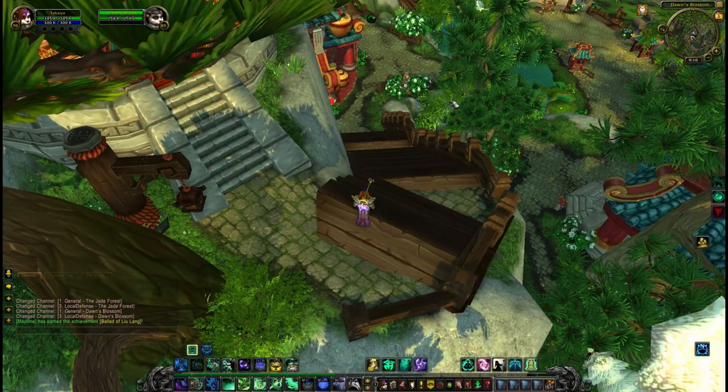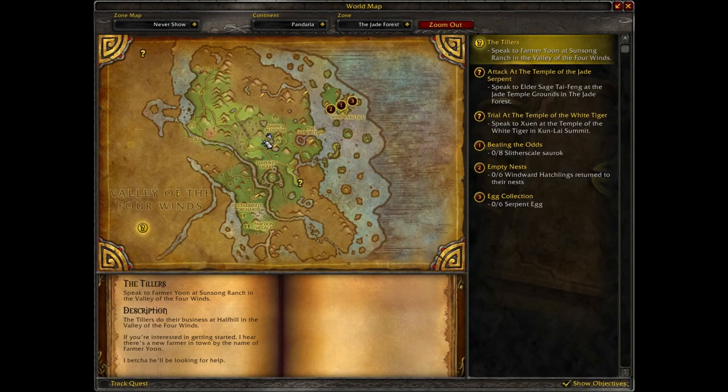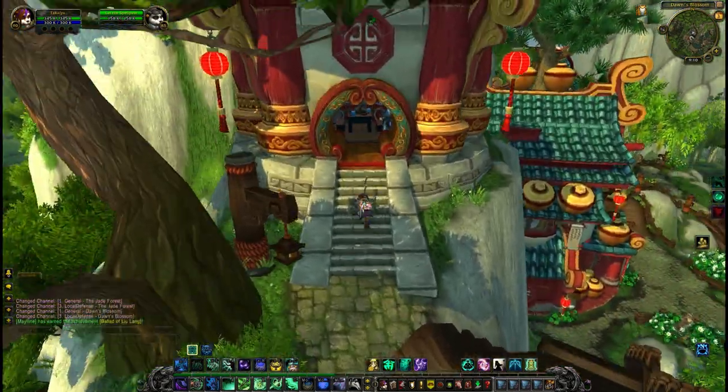The enchanting trainer is located in Dawn's Blossom, inside the Jade Forest. She's just up here in the little house.